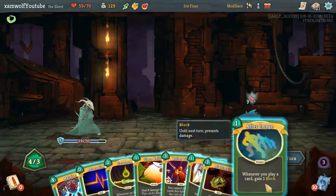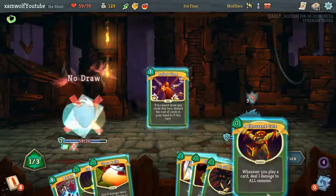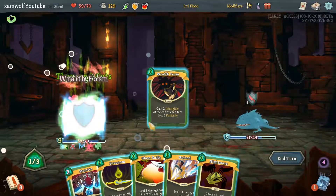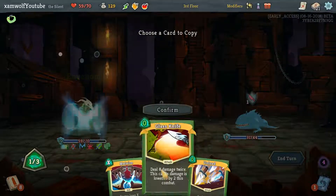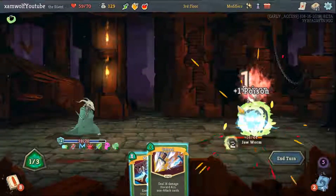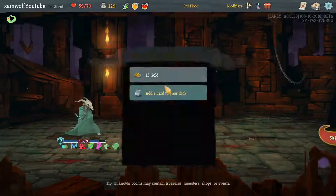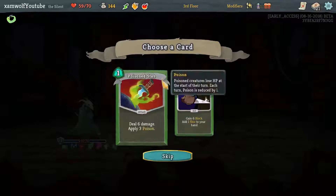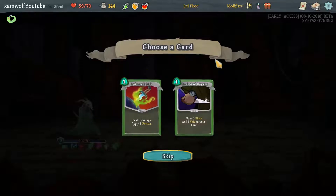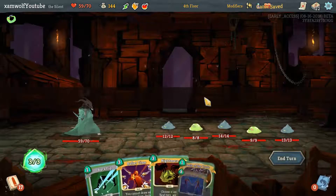Let's see: Backflip, Adrenaline, Bullet Time, and then we play all the good cards. Sorry about that. Cloak and Dagger is another block that does something, Poison Stab is nice especially in here, but I'm taking the Cloak and Dagger. Now our blocks are kind of getting stronger.